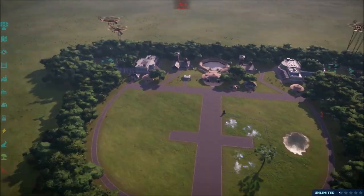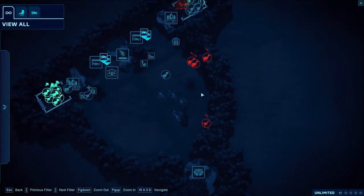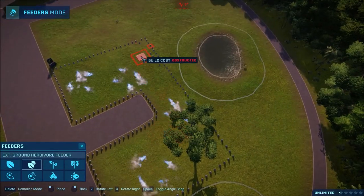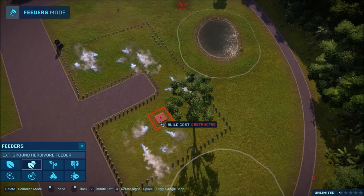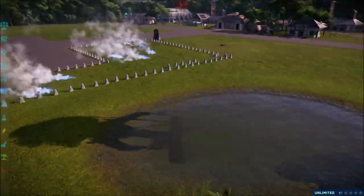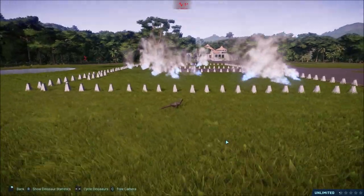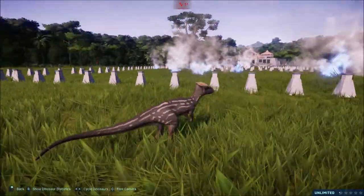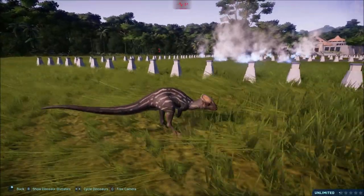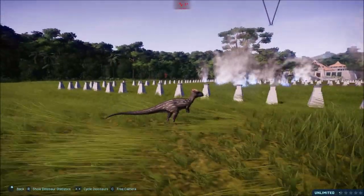We are going to wait for these dinosaurs to come over now. Fingers crossed they don't escape like the others did — that would have sucked. Let's see if we can lure them back in. It's something you are going to have to watch out for. We're going to keep the water there because it was interesting — they ran straight for the water. Don't tell me he's going to go back in, because that means they have another way to exit.